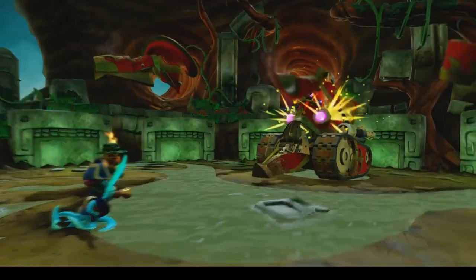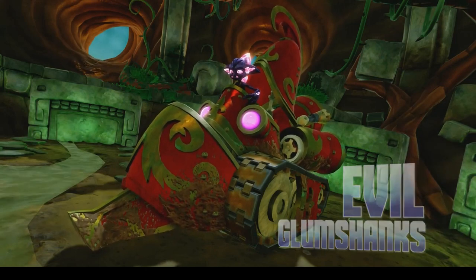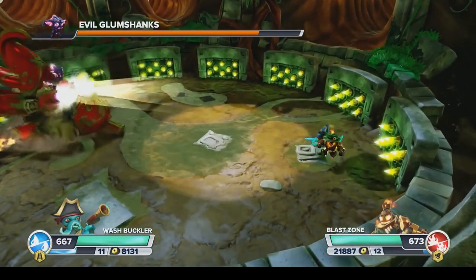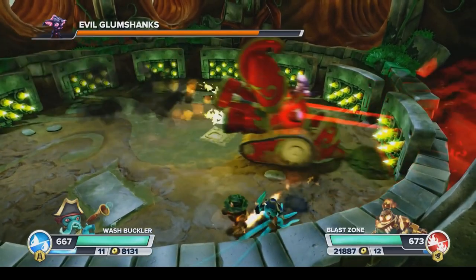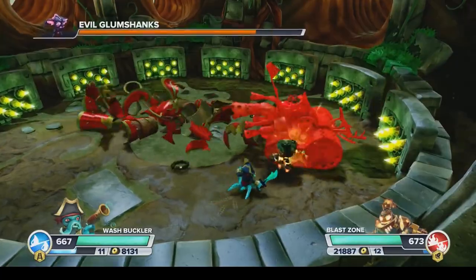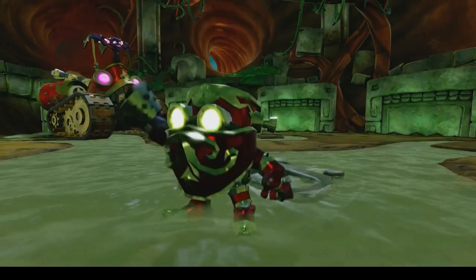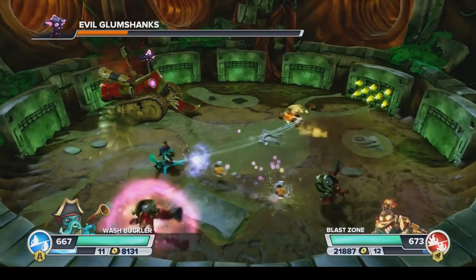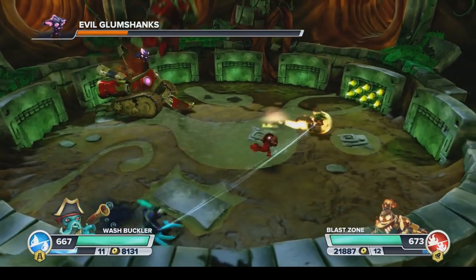In Chapter 5, Jungle Rumble, we see Evil Glumshanks, who has built a vehicle using all of the scrap Archean parts he found in the Archean Graveyard. He tries to drive into you, but there's not much about him that's Archean-like. Evil Glumshanks also sends out a minion called the Archean Knuckle Duster, who is basically just a short-ranged Archean Barrel Blaster, because he shoots tons of bullets right in front of him.